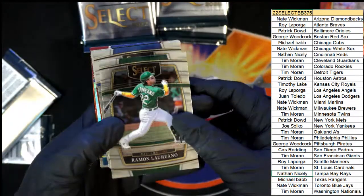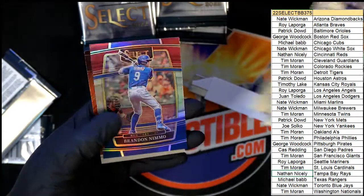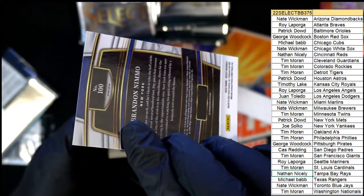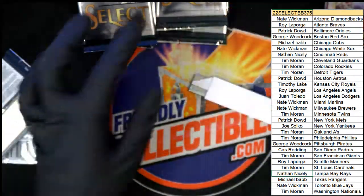Come on, big wander - let's get a big wander out of here. We got Red Sox Premier, here's a Nemo Concourse Prism - Nemo, Nemo - and a Mookie Betts Fuego.